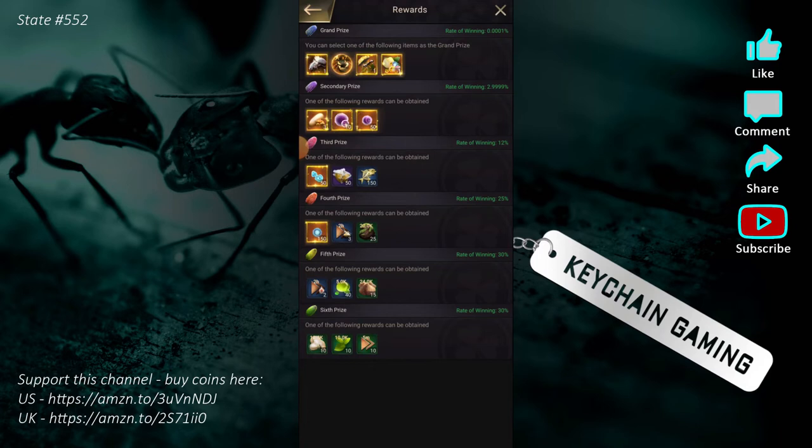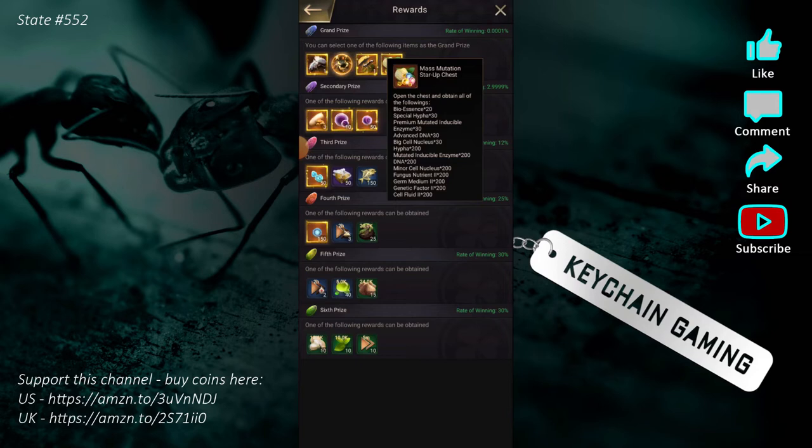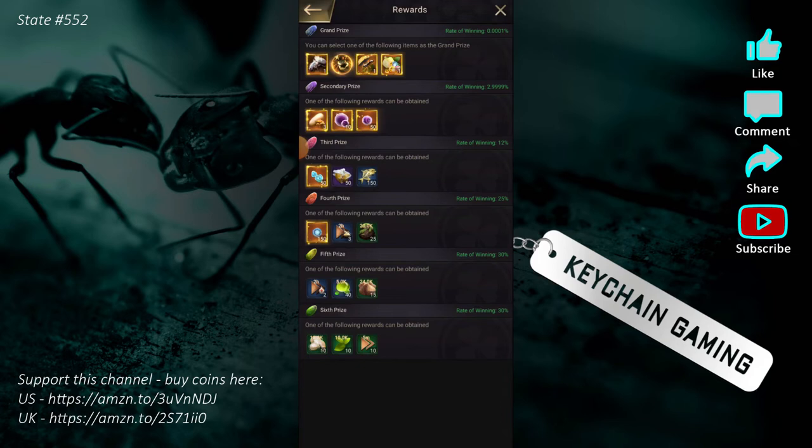You can choose between White Velvet, this new crab-looking insect with soldier attack, attack defense, and march speed, an item that lets you choose one of five ants, and if all your special ants are maxed out, a mass mutation startup chest with bioessence, special hyphos, and everything you need to advance your genetics. Farther down there's a 2.99% chance for tertiary eggs, 12% chance for third place, 25% chance for fourth, and so on.